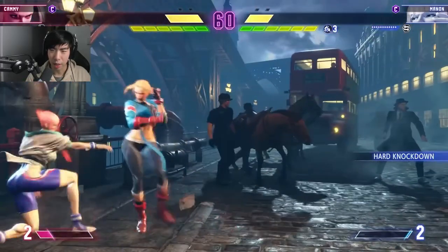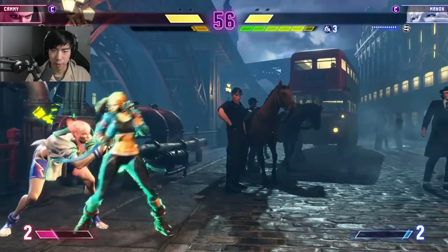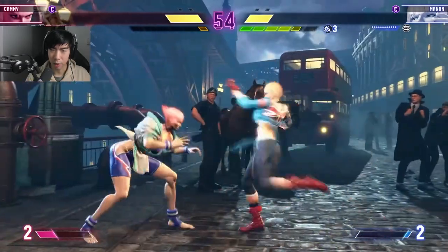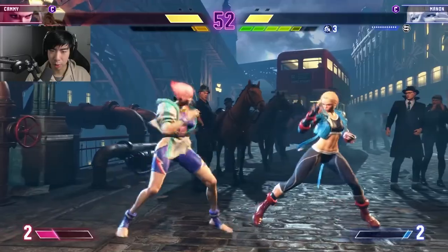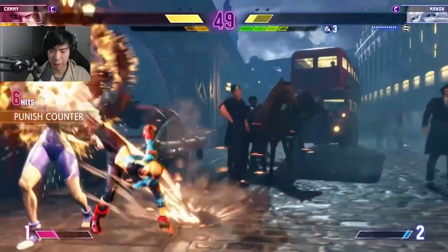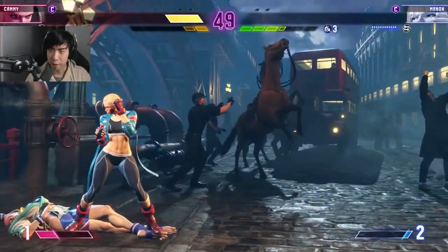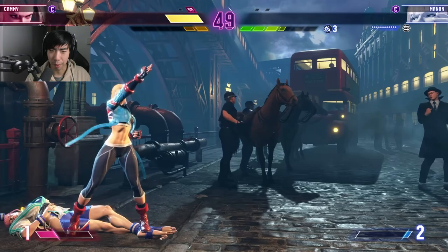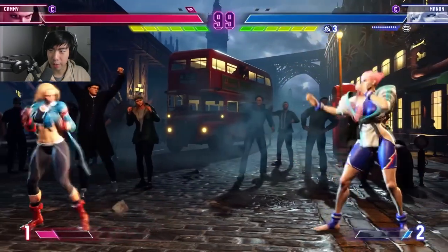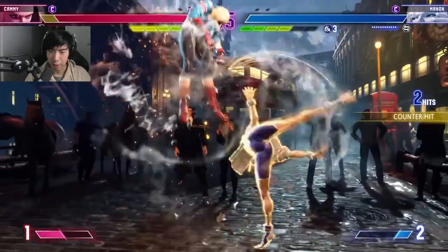Three-hit jab into the special EX drill once again. Manon's in the corner. Drive impact out. Cammy's almost burned out — she's got two bars of super. Drive rush in. She backdashed. The backdash from Cammy actually seems very short, but it was enough to get away from that command grab from Manon. Now round two is starting, and you see Manon does indeed still have her level three medal level.